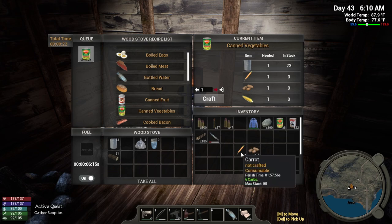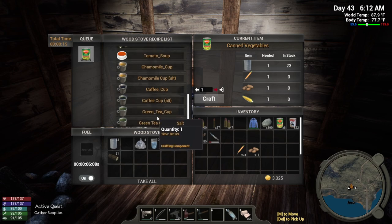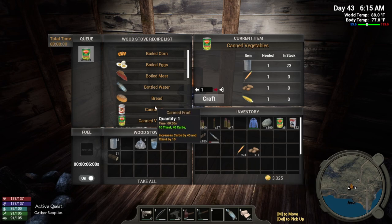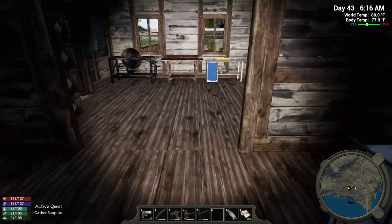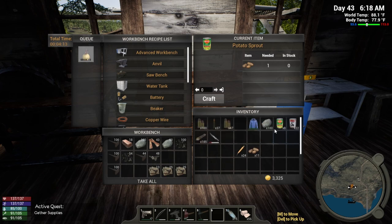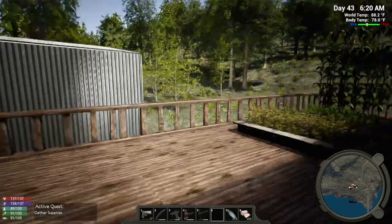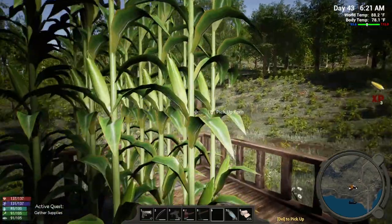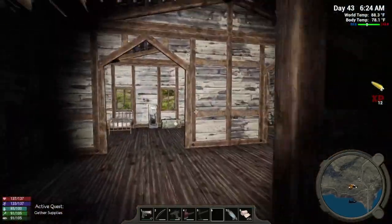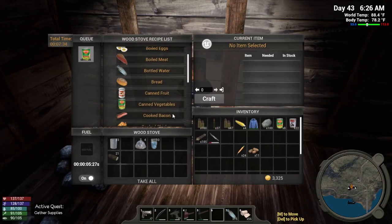Let's grab those and make the carrots into seeds - unless I can make them into anything else. I can make tomato soup? That's a bummer, I guess I'll have to make those back into seeds. Potatoes we could bake, but we'll make those into seeds too. I didn't have enough - oh, I can make some more, I just need 11 more corn. Wait, three? I feel like I should have had more corn than that.